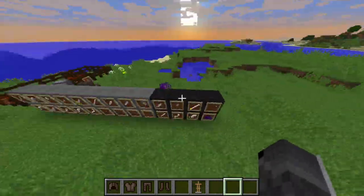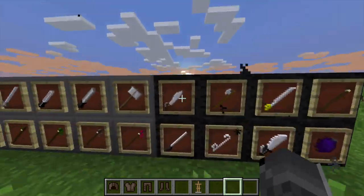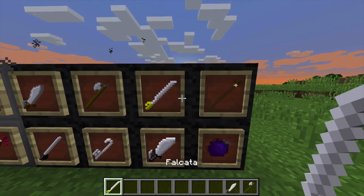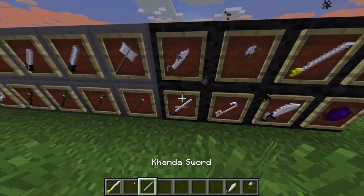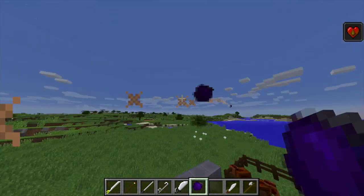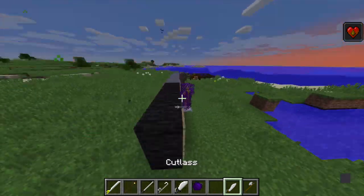Over here we have everything that is new. First of all, the weapons. Let's go through those. We have the cutlass, the tabar, the falcata, the boar spear — which works like a regular spear — the kanda sword, the hook sword, the butterfly sword, and the poison ball, which inflicts poison when it is thrown at someone. And sometimes yourself, because it's really weird.